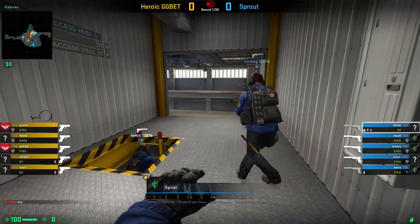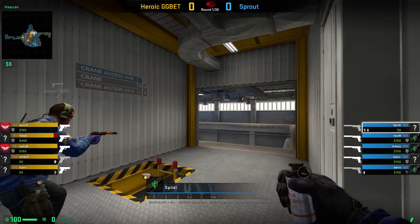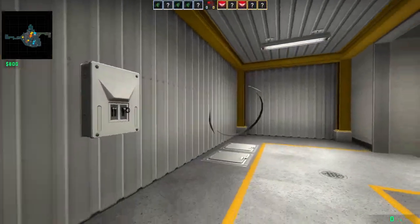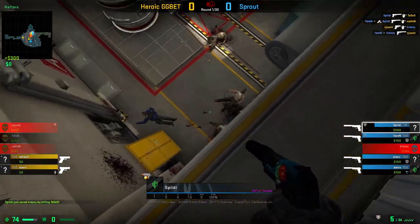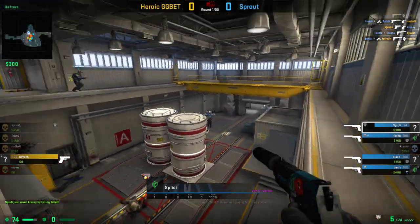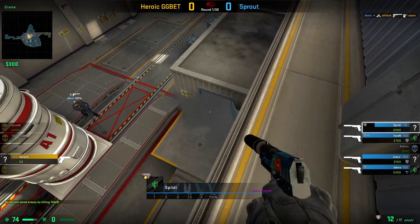Another trick from a Sprout player, this time against BD. He is showing us a nice way how he can smoke off hot on A in a retake situation. Go into the corner on heaven, aim onto the middle of the bottom of the lamp like shown and simply left click your smoke. This will smoke off hot perfectly — in this case blocking off the last remaining T and helping them win the round.